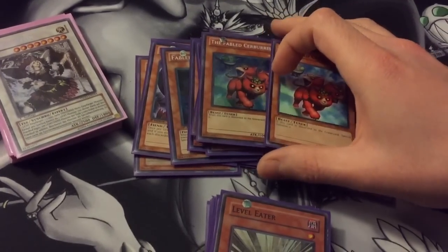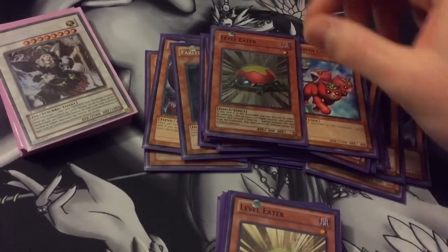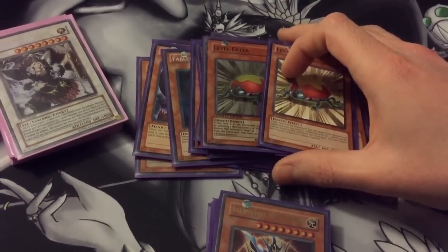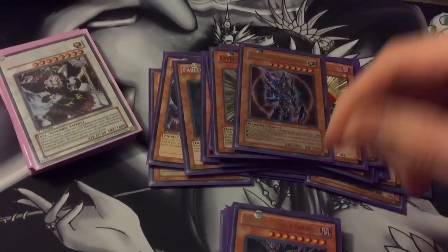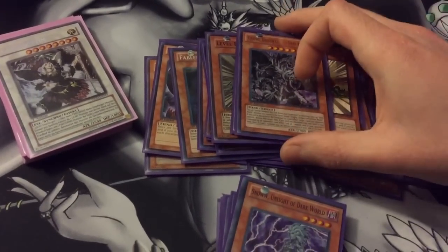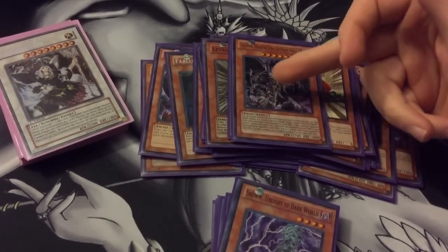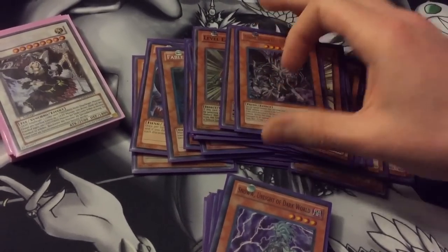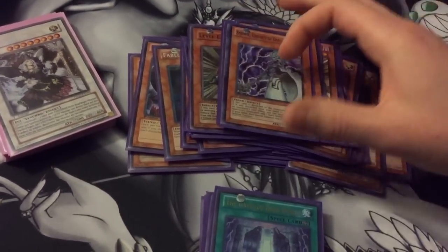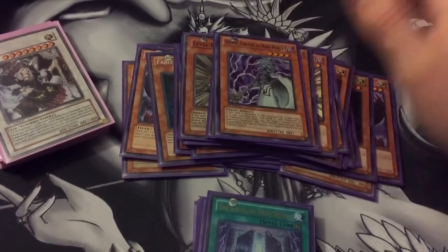Then two Fabled Cerberals — when discarded, special summoned as just a tuner. Two level leaders because these help you go into Chaos Goddess. One BLS — running lots of lights and darks, gotta run BLS. One Grapha — got a lot of Dark Worlds so gotta run at least one of the boss. He's good for popping something and you can return him as a big beater. And one Snoww — it's a good searcher.